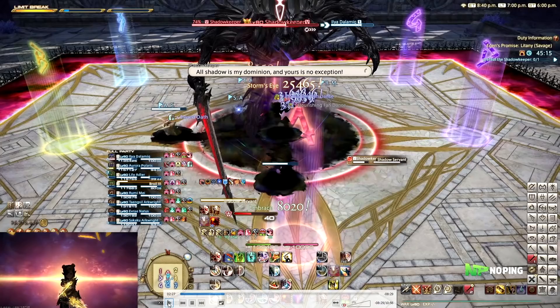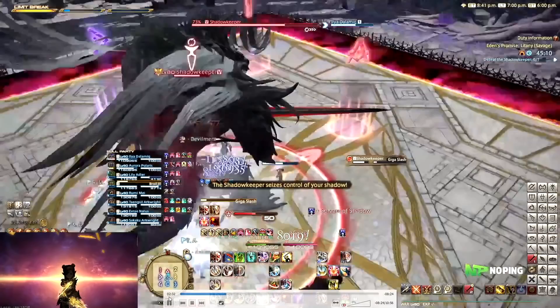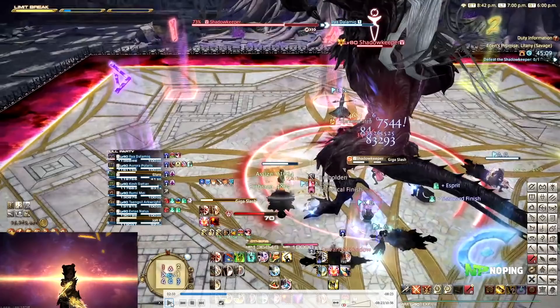Then Shadow's Servant — this is either going to target all of the DPS, or the tanks and healers first, and then reverse the role. So just look at who gets targeted first and who is going to be second. Then he'll do Giga Slash, which will again cleave one half of the arena, either left or right. Look at what side he is raising — here he's raising the left sword, meaning he's going to cleave the left side of the arena.